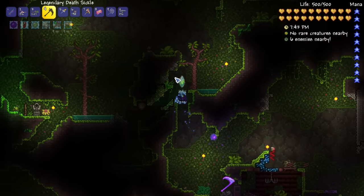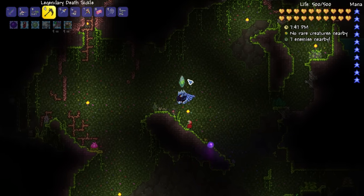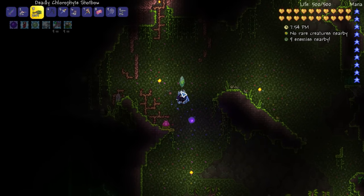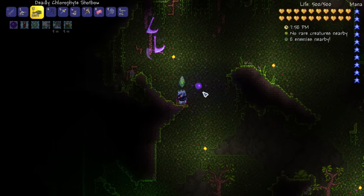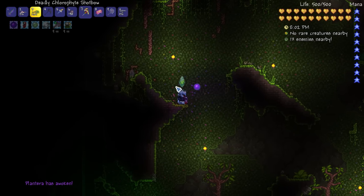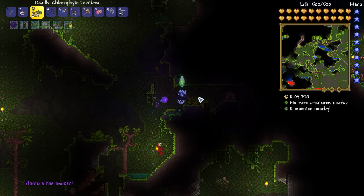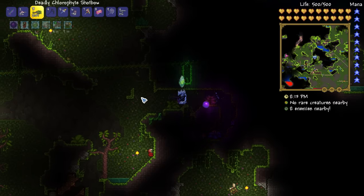Hopefully this will be enough to fight against Plantera. Wings are a good idea - the chlorophyte shot bow with holy arrows is probably my favorite way to handle it. Let's go ahead and fight! All you need to do is break the bulb with a pickaxe. You don't want to leave too quickly though - you want to stick around to see it at least.